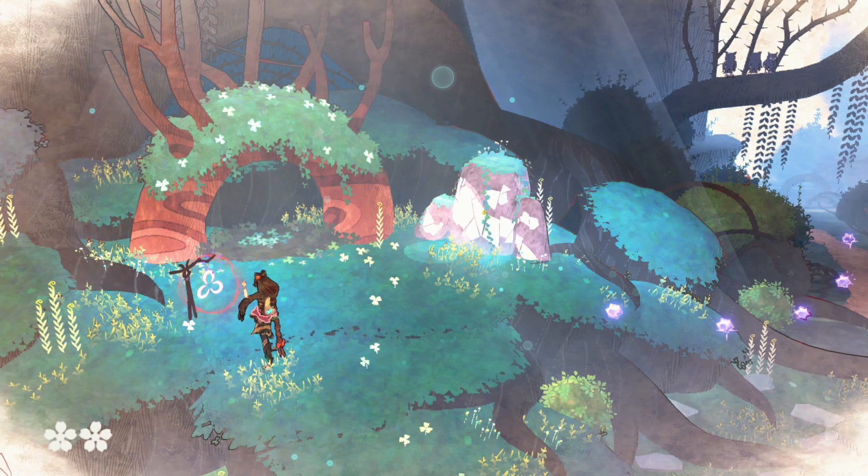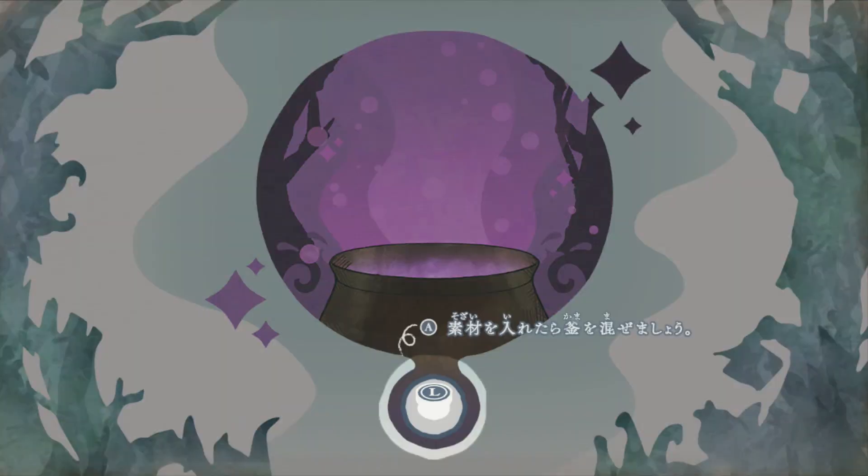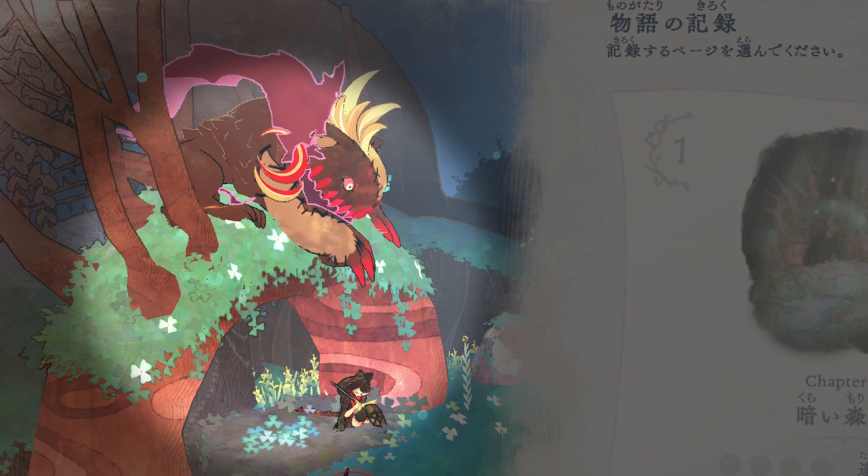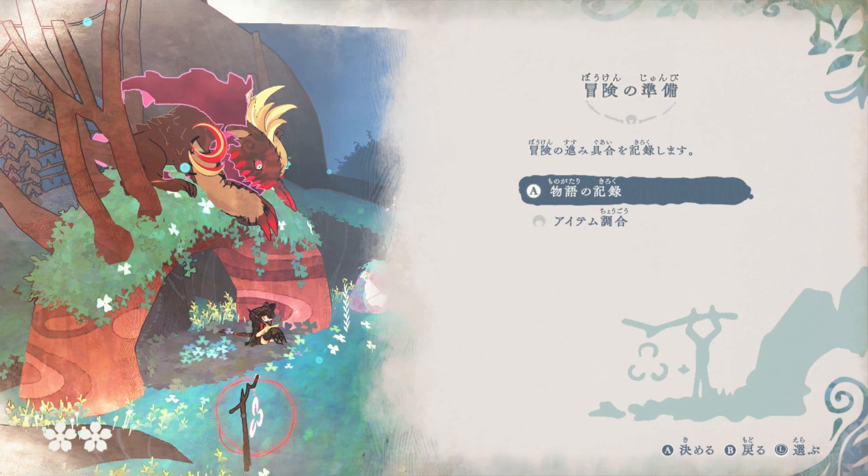And here we come to the first sanctuary. These kind of act as hubs throughout the game world. And here we're first learning how to do concocting of magic potions. When you're resting at these sanctuaries, you can see that Cereza is in the bottom here and Cheshire's on top of the arch. As you play through the game, this game is about these two characters, their growth, how they get to know one another. So as the story progresses, they actually change their pose when they're resting at the sanctuaries.